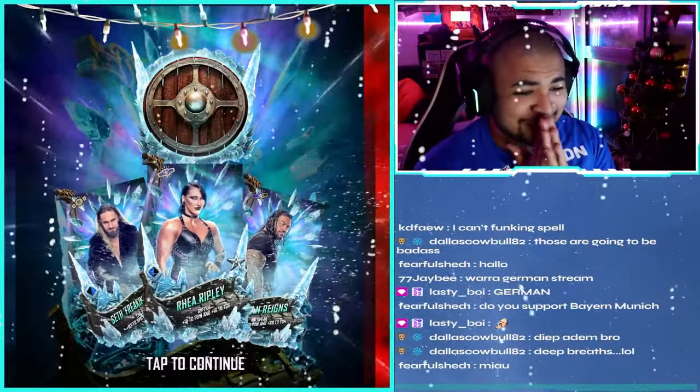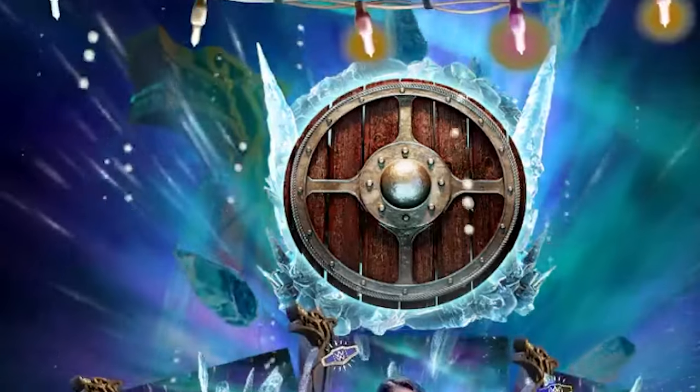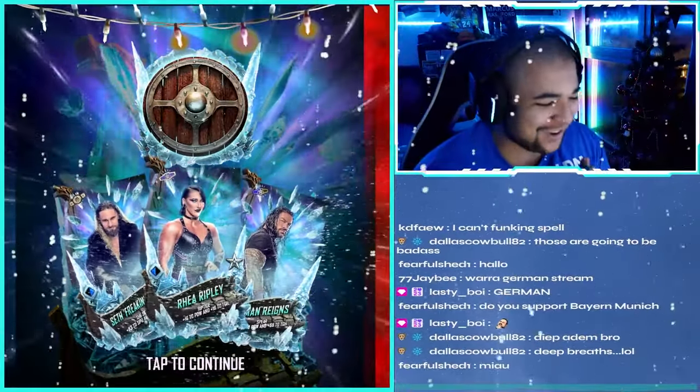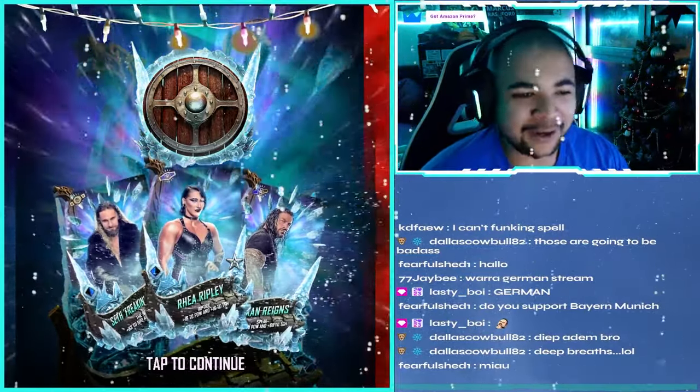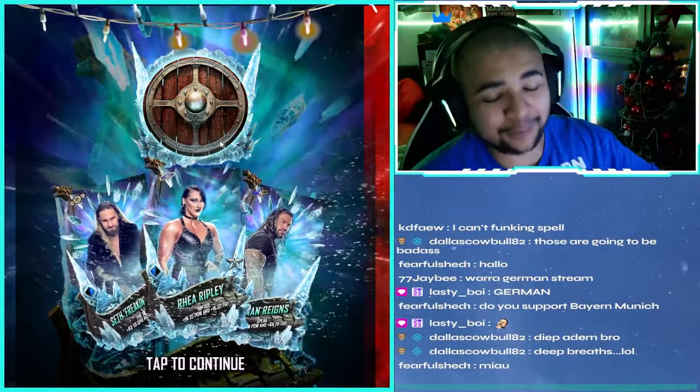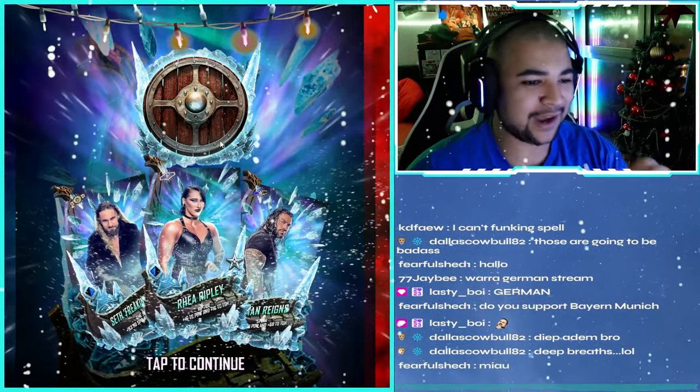Welcome back to the video. You guys can see Tundra tier is live - Rhea Ripley, Roman Reigns and Seth freaking Rollins on the cover. That prayer animation goes so hard, man. I can't wait to get into all of this. If you guys are excited for the content in this video, please like and subscribe if you're not already. Let's get right into the video.